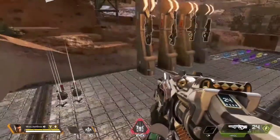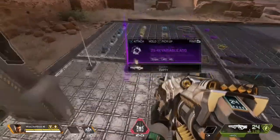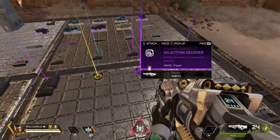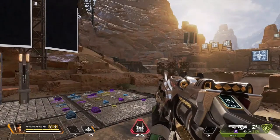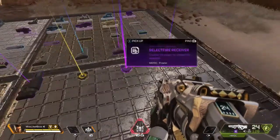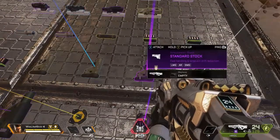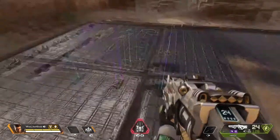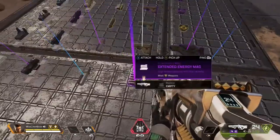Energy weapons take energy ammo, which is that lime green color — always pick that up. The Havoc requires four things: a select receiver hop-up which attaches to the end and allows it to shoot better with less recoil and more stability, a stock which also comes in four levels with purple being the best, an extended energy mag, and a sight. We'll grab the purple on all of those.